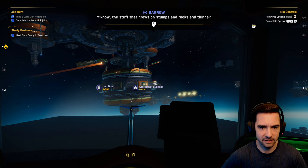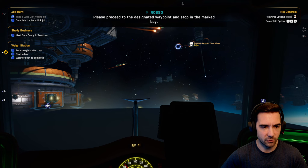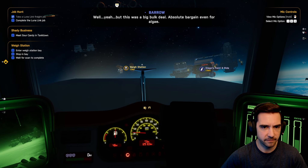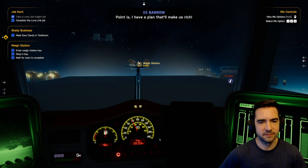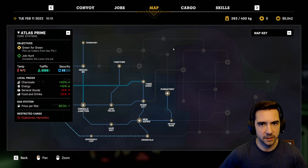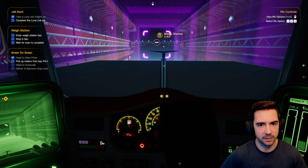Barrow is sketchy. There's a StarBreak Supplies. Now I'm getting a wait check — they want to scan me before I can sell. This was a big bulk deal, absolute bargain. Barrow has a plan that will make us rich. Here are the coordinates for a trailer — he'll shout again in a bit. Sketchy. I'm pretty sure I'm within weight here. The thing with weigh-ins: if you go sell a bunch of stuff, they might fine you. Let's do the weigh-in. Bring your truck to a stop so the scan can start, hold position.